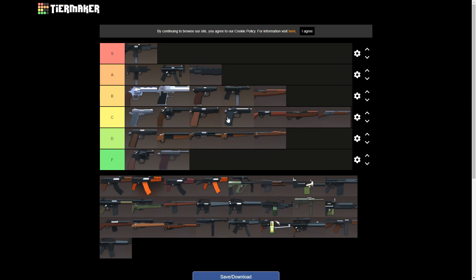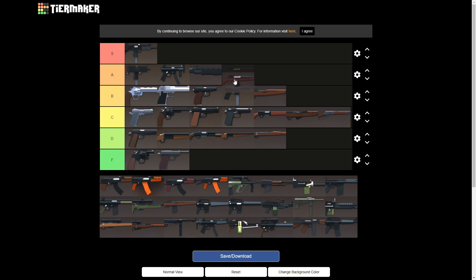Last one: Mini 14. This thing is A tier — this thing is insane. I could put attachments on a Mini 14 like a CQR, a grip, and a suppressor, and I could run around with that thing all day. It's so fun to use, there's no recoil, three shots to the head is all you need. Low recoil, high damage, good fire rate, fun weapon — nothing more to say about it. Easily A tier.